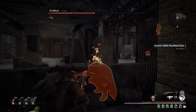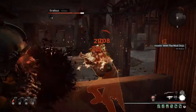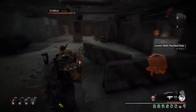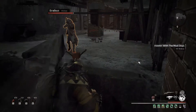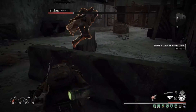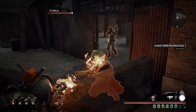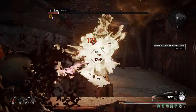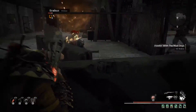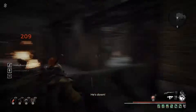That shotgun he has, particularly on Nightmare and Apocalypse, will ruin you. When he gets too close I like to punish it with the Spitfire mod, which is pretty handy — it also means that if any mobs or ads rush you, you can set them on fire. This ends up being quite a long, drawn-out fight because he uses quite tactical capabilities: constantly searching for cover, moving around, and relying on ads to push you out.